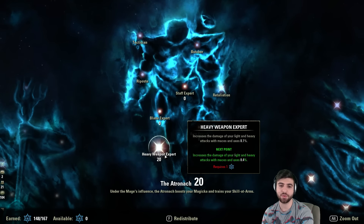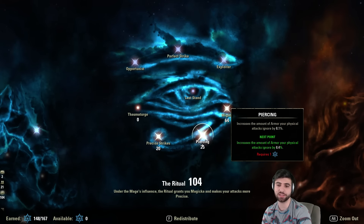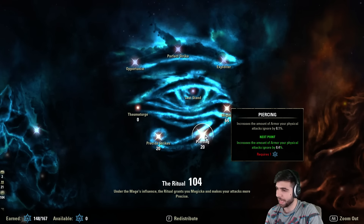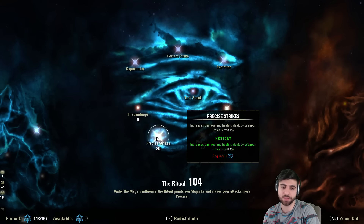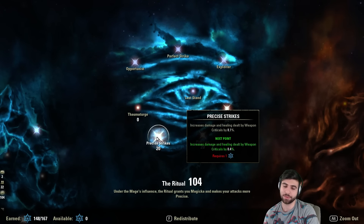In the Warrior tree, I have 20 points into Heavy Weapon Expert to increase mace and 2H damage on light attacks — I like doing heavy attacks into my Biting Jabs. I have 64 points into Mighty, 20 into Precise Strikes, and 20 into Piercing. Once I get the Twin Blade and Blunt passive that gives 20% extra armor reduction from maces, I'm going to drop most of those Piercing points and put them into Precise Strikes. You are critting a lot with this build — from Biting Jabs' crit bonus and natural dual wield crit — and you want to boost your crit damage on top of physical damage.